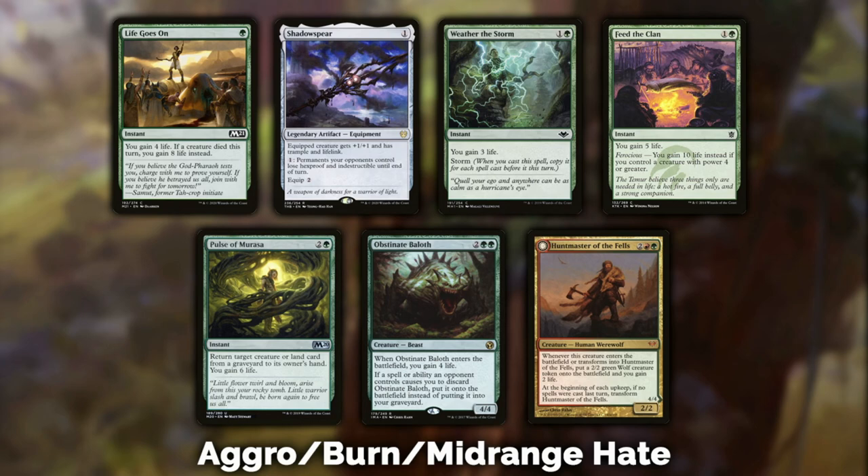Shadowspear is pretty awesome if you're playing a lot of creatures — plus one plus one, trample, and lifelink is just brutal. You probably have trample in red and green but you don't easily have lifelink, and lifelink on a four-five or five-six is going to feel very good. Weather the Storm — I personally don't like it. You gain three life per spell cast; in magical Christmas land you could gain twelve or fifteen, but realistically you end up casting it for three or six life at the most.